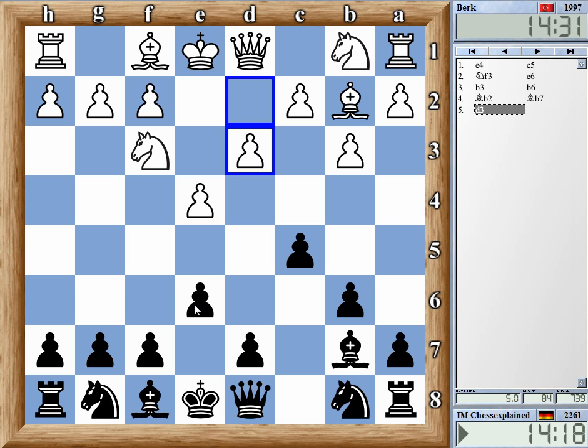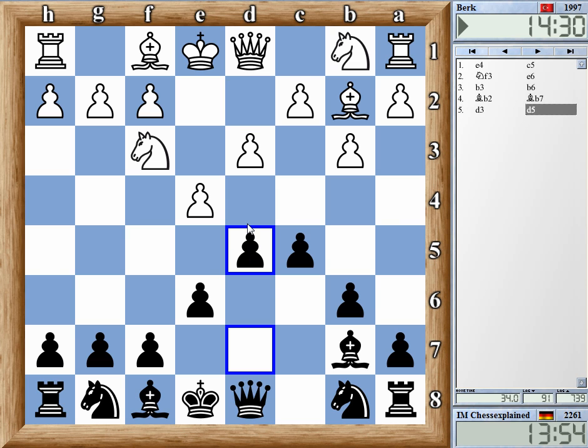I didn't really expect that. Normally White plays instead of Bb2, c4, so that Nc3 is easily available with the pawn on c4. This looks a bit passive. Well, maybe it's not so bad. I can go d5 and I'll do that.